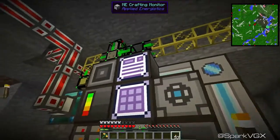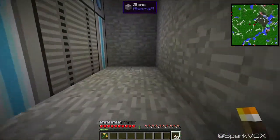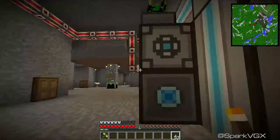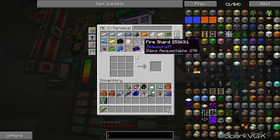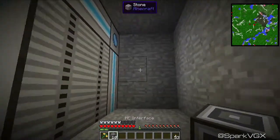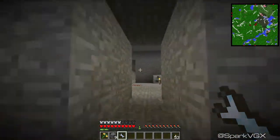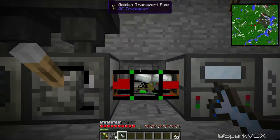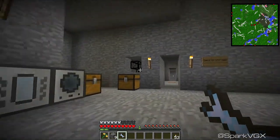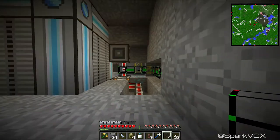That's going to get the rest of my magmatic dynamos going. What I want to make are some ME interfaces - that's the thing that lets me put stuff into my system. I'm probably going to need more of those actually. Interface - I didn't realize I made so many of them. I would need one of here - and I've got a quartz wrench, that'll do. The interface would need power but it also needs to go back into my ME system, so let me figure that out quickly.